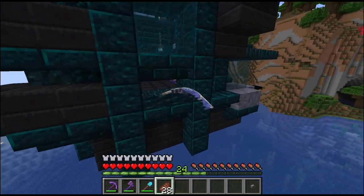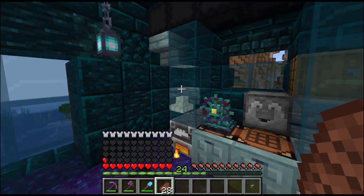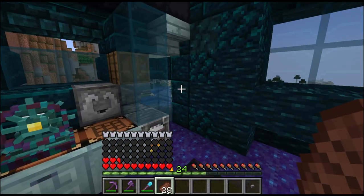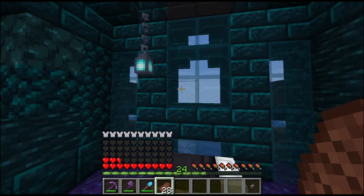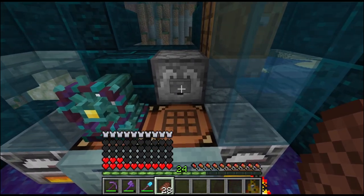If we head back into the ship and go back into Warden form, you can see my health has just got absolutely cut off — and that can drain a lot of hunger too. That's why I've got this dispenser here, so if I just hit the button...